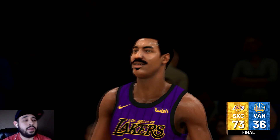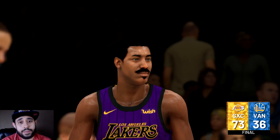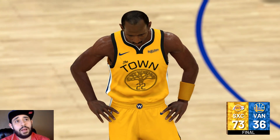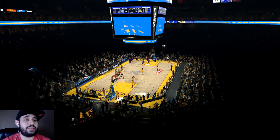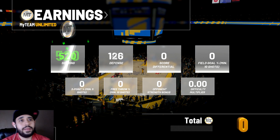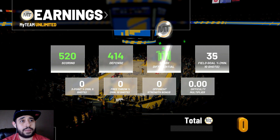Shout out to this guy for actually playing the whole game. I'm not sure why he didn't bring in Magic Johnson more, but I ain't complaining — I didn't want to play against that card anyway. I'll gladly take the W. Let me get my MT — give me all these goodies, 2K. Let me show you guys the box score too. This galaxy opal team is overpowered — five galaxy opals, just nasty.